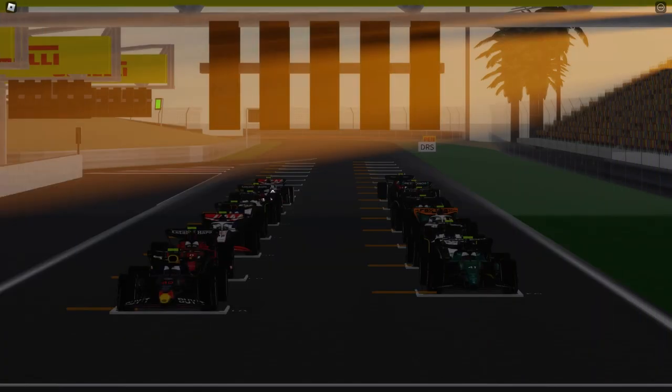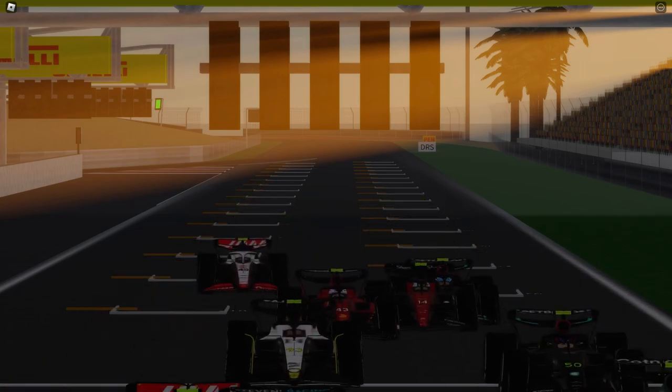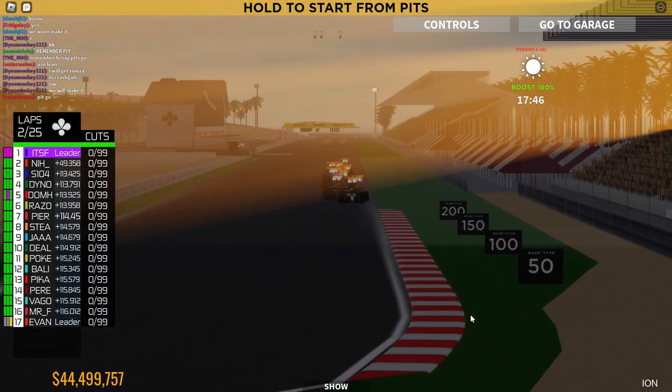We've got 14 drivers on the grid, 2 in the pit lane. The start light is going to come out now. And we've got 5 red lights ahead of the drivers. And away we go for the season opener here at Qatar. And you can see Chris has already been swallowed by the pack.